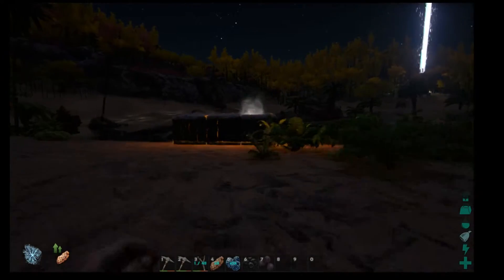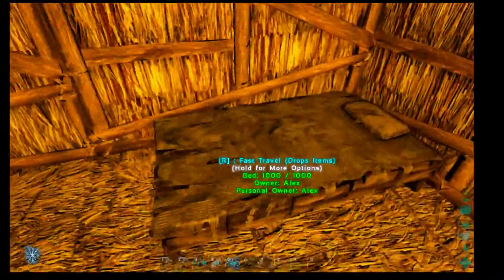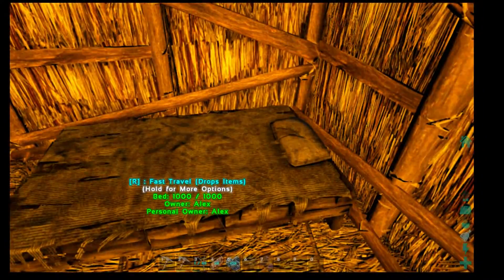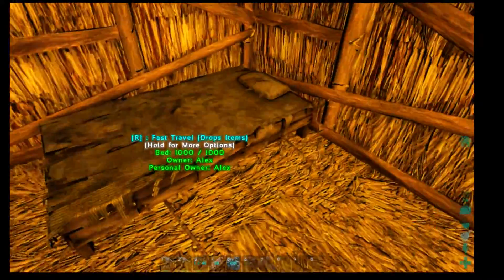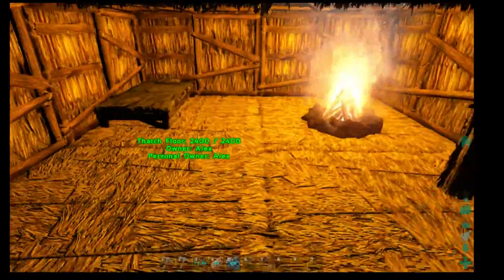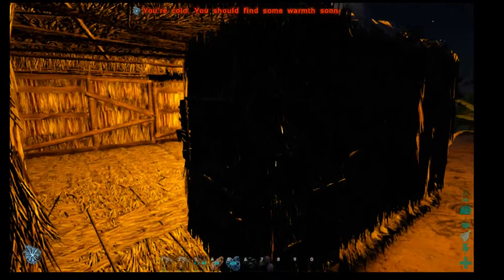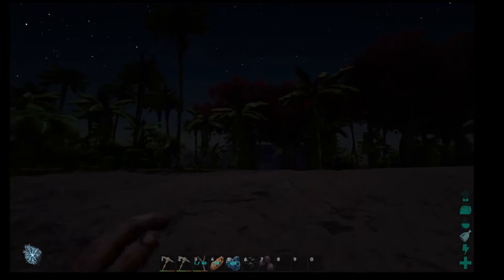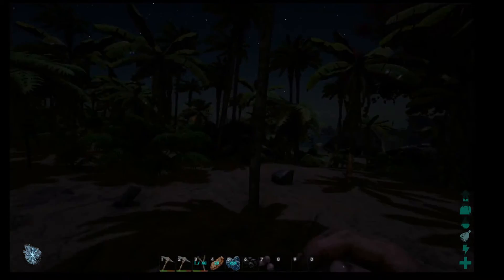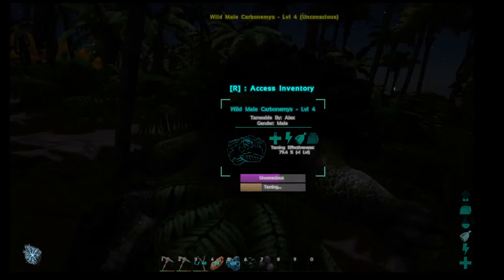Let me show you — in my base I've got a bed. If you have a bed, when you die you respawn back at your base where your bed is. If you didn't have a bed and died, you'd end up somewhere random, or you can choose from a few areas on a little map. But since I have a bed I just spawn back at my base.